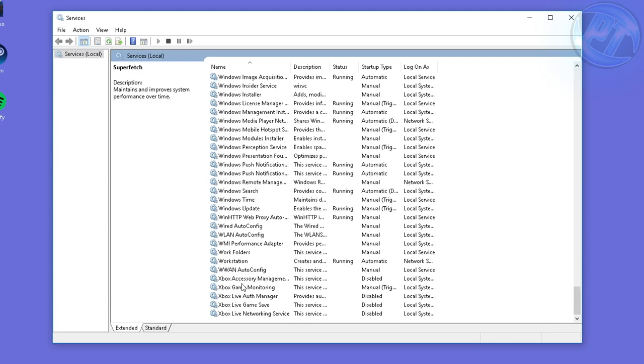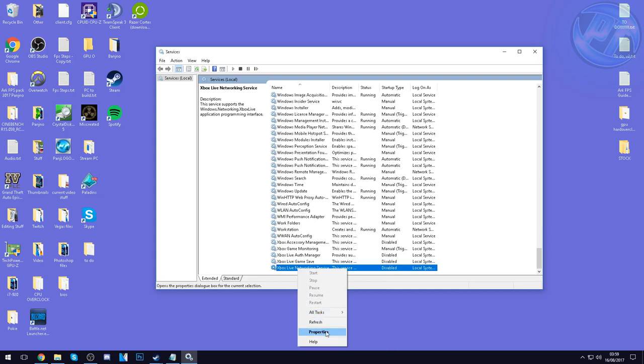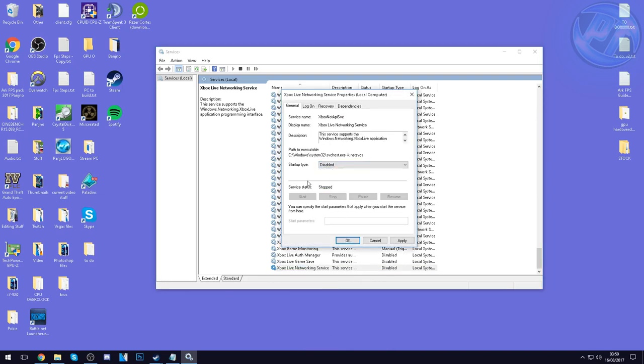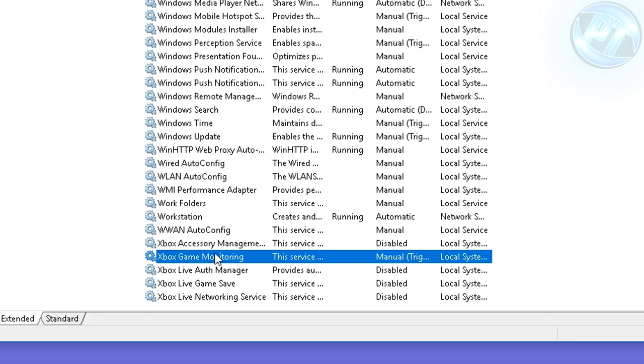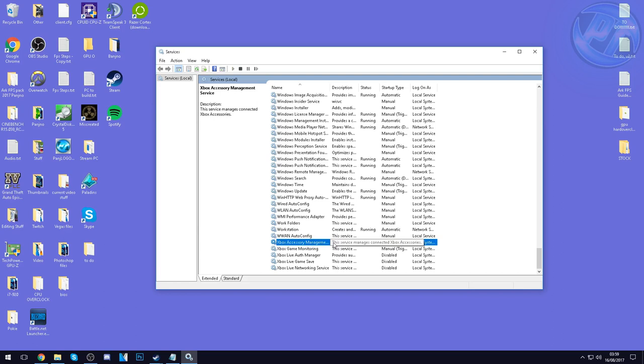Once you've disabled the Superfetch service, scroll all the way down. If you're running Windows 10, we're going to be disabling all of the Xbox Live services — right-click on each service, go to Properties, Startup Type Disabled, Service Status Stopped, Apply, then OK. Do that for Network Service, Game Save, and Auth Manager. Monitoring will not be allowed to be turned off — Windows won't allow it, so skip Monitoring and Xbox Accessory Management. They should show Startup Type Disabled and not be running.